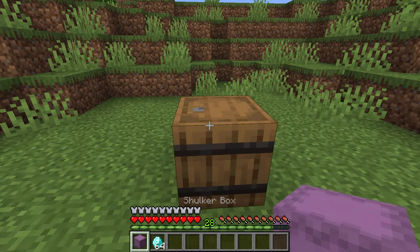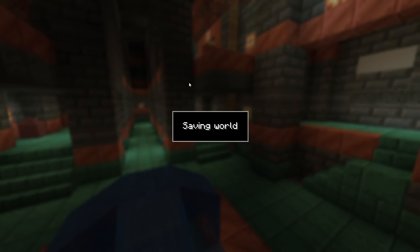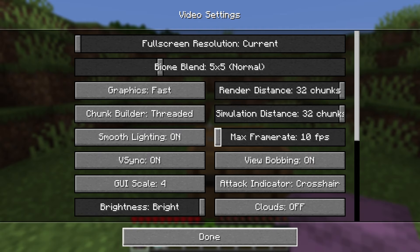Once you have all of the items you want to duplicate in your inventory, save and exit the world and go back in. Once you're back into the game, go to your options, your video settings, and change your render distance to 32 chunks, change your simulation distance to 32 chunks, and change your max frame rate to 10 frames per second.